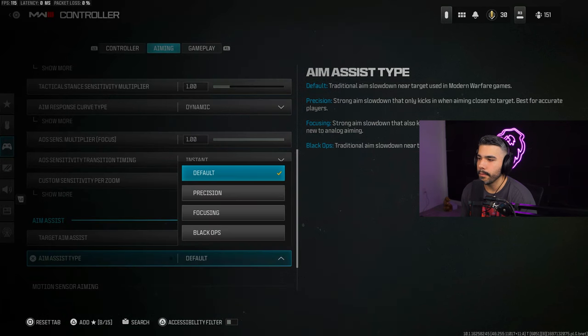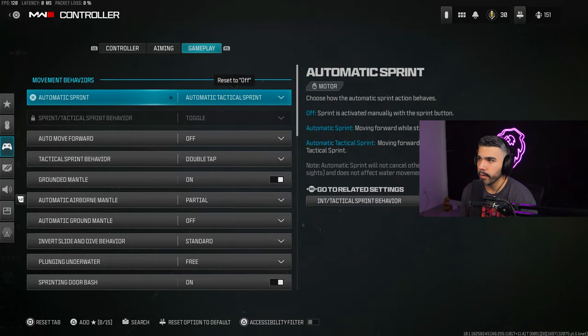For Aim Assist Type I use Default. People talk about Black Ops aim assist but it got nerfed in past CODs and I don't think it's as good anymore. If you want to try it you can, but I prefer Default.